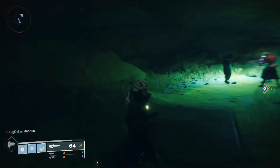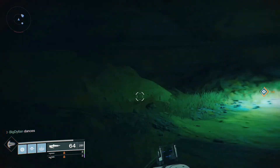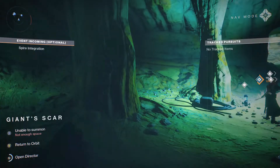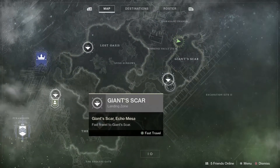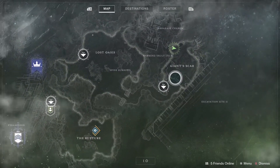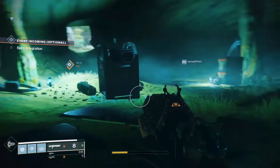What is going on guys, it's your boy McDolan, welcome back to another Destiny 2 Xur location video. This week he's on Io. If you don't know where he is, spawn into Giant Scar, go through this little tunnel of this building here, and he's off to the left hand side in a nice little cave system. Pretty easy to find, not too difficult.